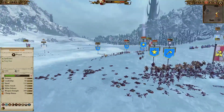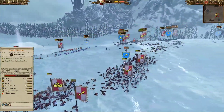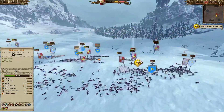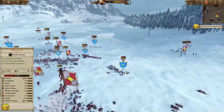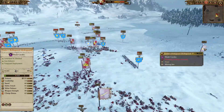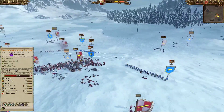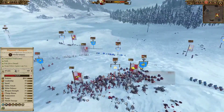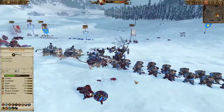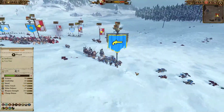The Balance of Power is still dead even — probably because Balthasar Gelt is all beat up. He's up here just fighting the Thunderers, keeping them occupied so my guys can do their job. The Demigryph Knights with the help of the Greatswords are doing some work on the Bugman's Rangers, and I'm going to keep trying to cycle charge them. As soon as I see the Thunderers back online, I'm just going to give the order to go after them.